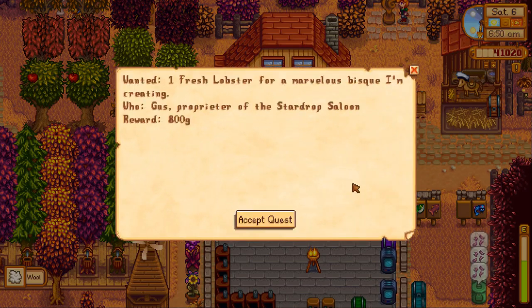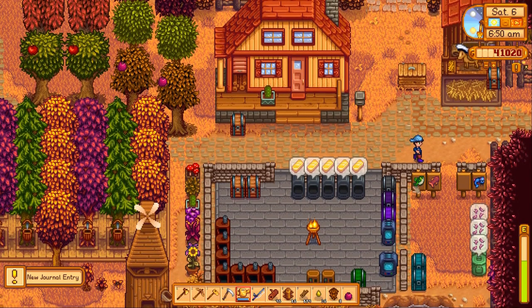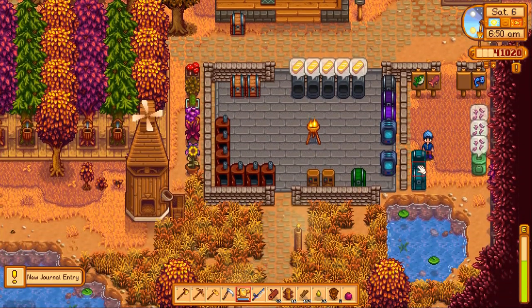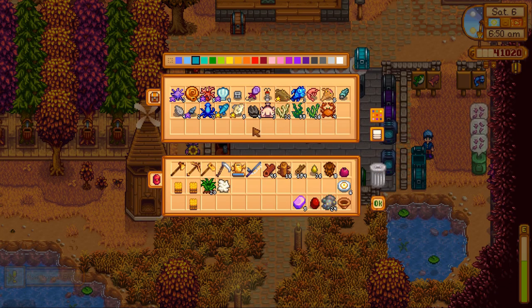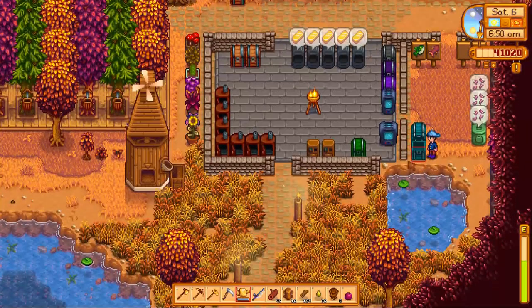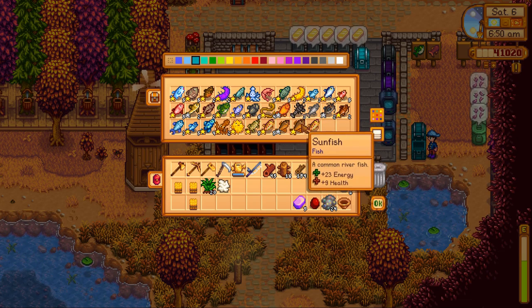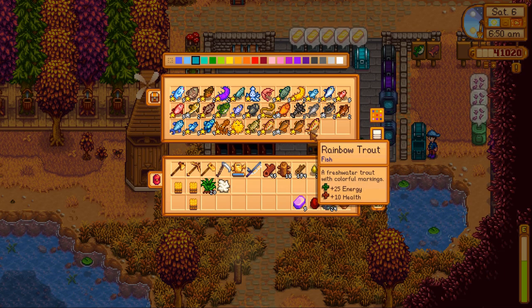I hope you enjoy the gift I've sent you — well, goodbye. That's one of her favorite gifts too, that's kind of funny. I could turn right around and give it back to her. Wanted: one fresh lobster for a marvelous bisque I'm creating — Gus, proprietor of the Stardrop Saloon, 800 gold. Do we have lobster? I think we have one in a lobster pot — no, that's a crayfish. We don't have a lobster.